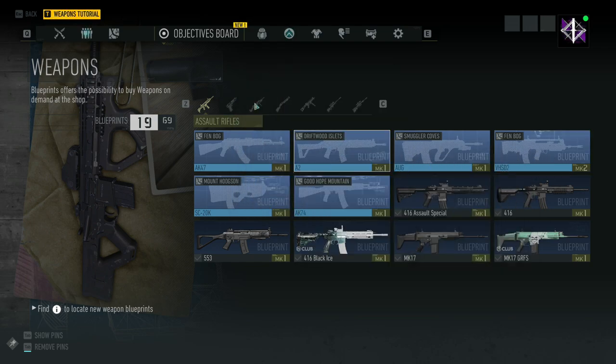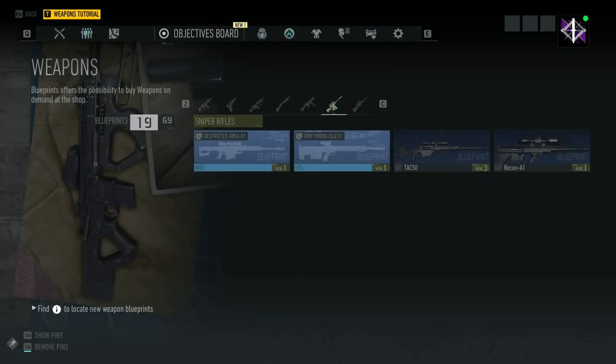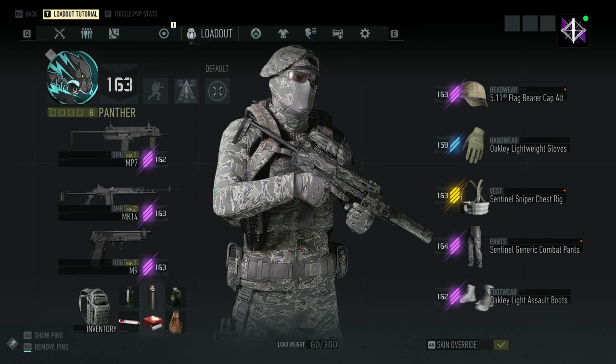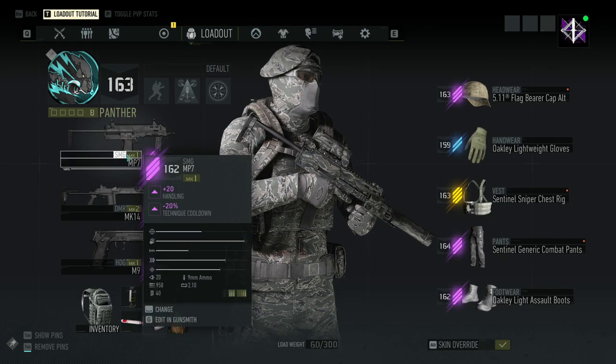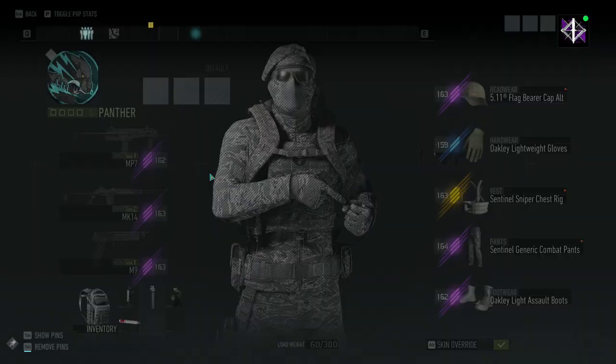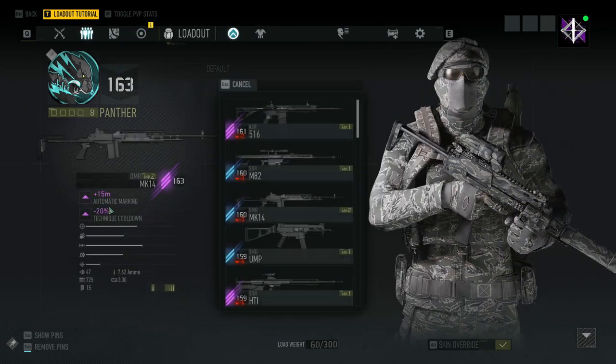You'll notice some weapons say Mark 1, Mark 2, or Mark 3. The way that works: go over to Loadout, highlight a weapon, and go into your Gunsmith. Let me switch over to my TAC-50 to make more sense of this.